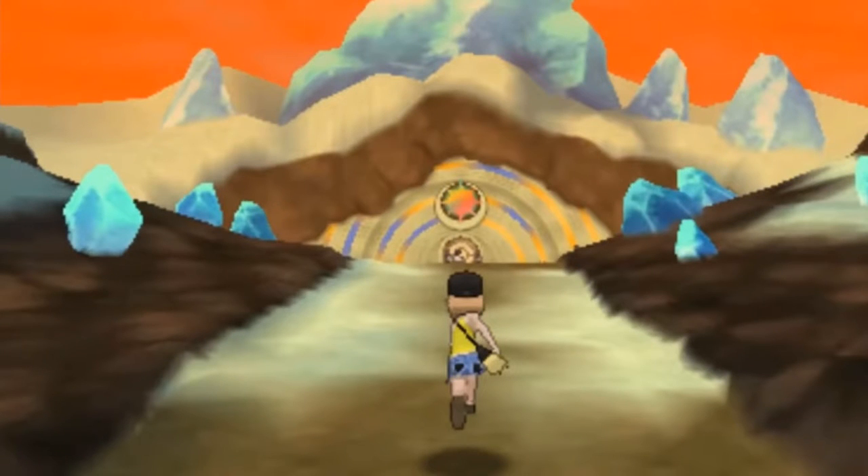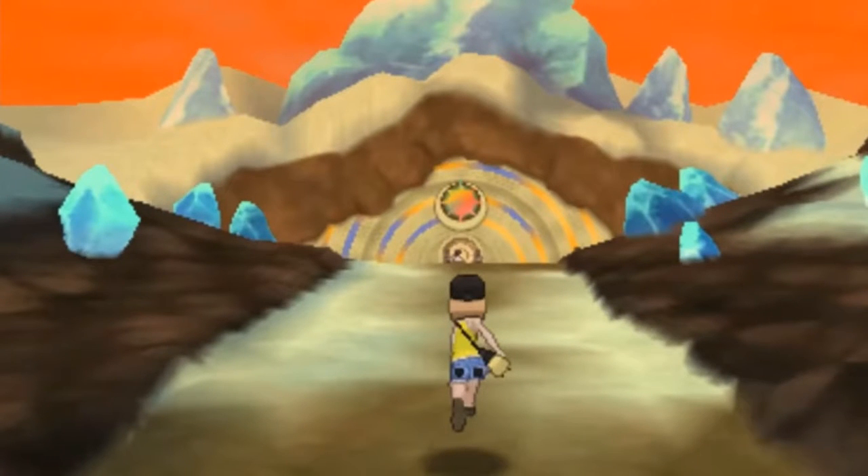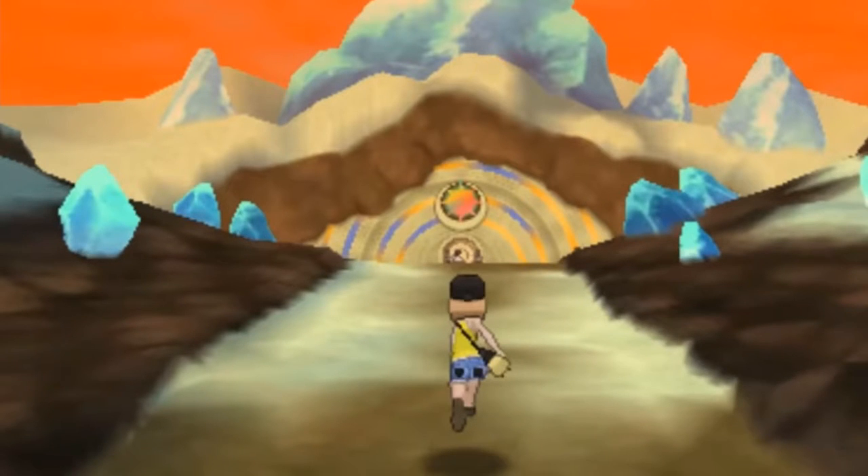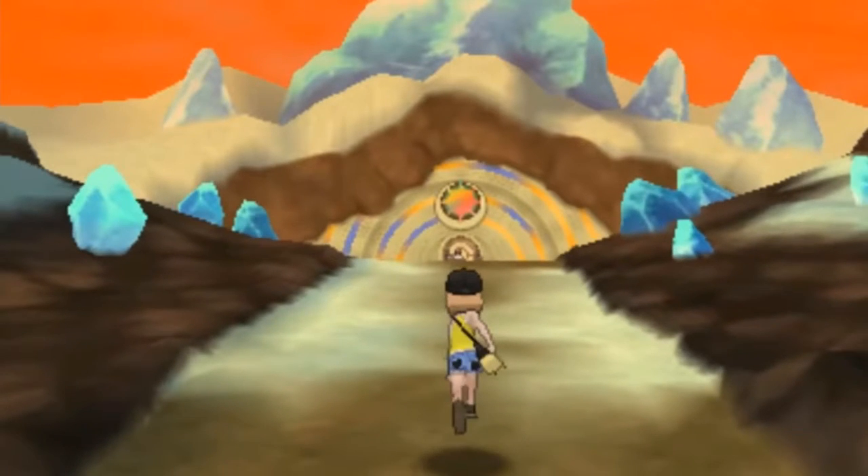After a moment, we see the protagonist running up to what appears to be the lair where Solgaleo and Lunala may be caught. Based off the sun crest shown, I'm assuming we're about to go fight Solgaleo in this clip.